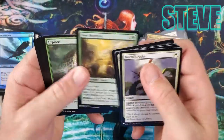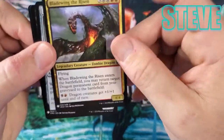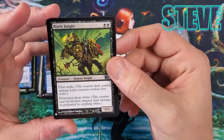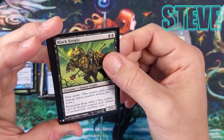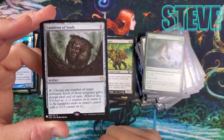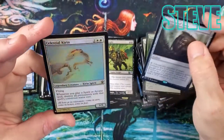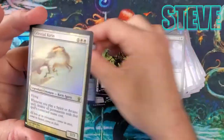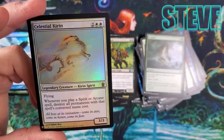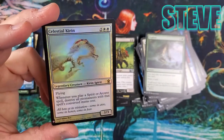New Horizons. Explore — nice common. Bladewing the Risen — big thing when it came out, not so much now. Iona's Retriever — nice card. Black Knight — I am the Black Knight, I am invincible! Cauldron of Souls. And a foil reprint from Champions of Kamigawa — Celestial Kirin! Whenever you play a Spirit or Arcane spell, destroy all permanents with that spell's converted mana cost. Isn't that cool!